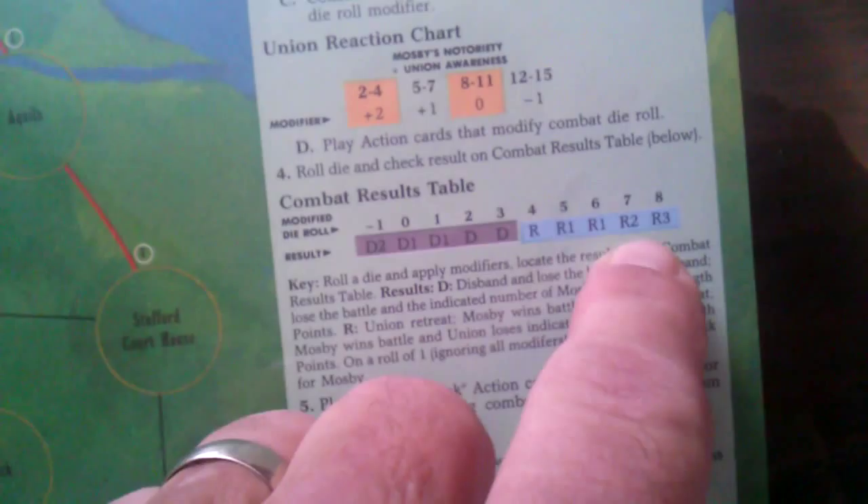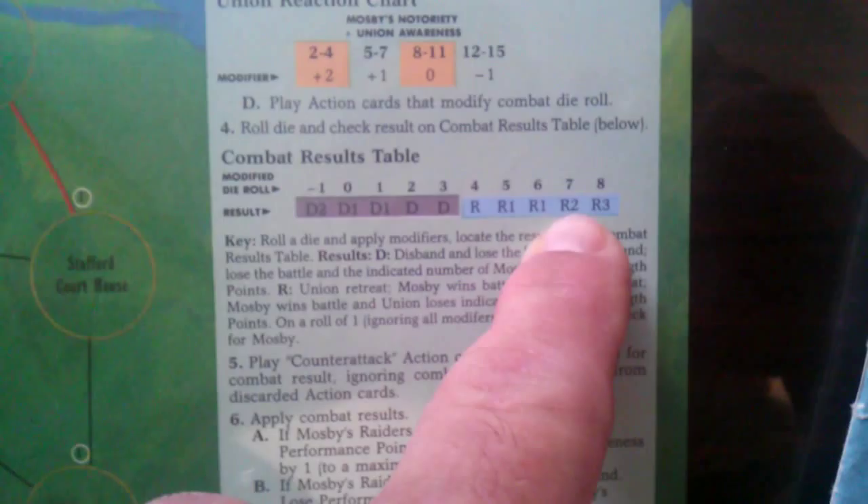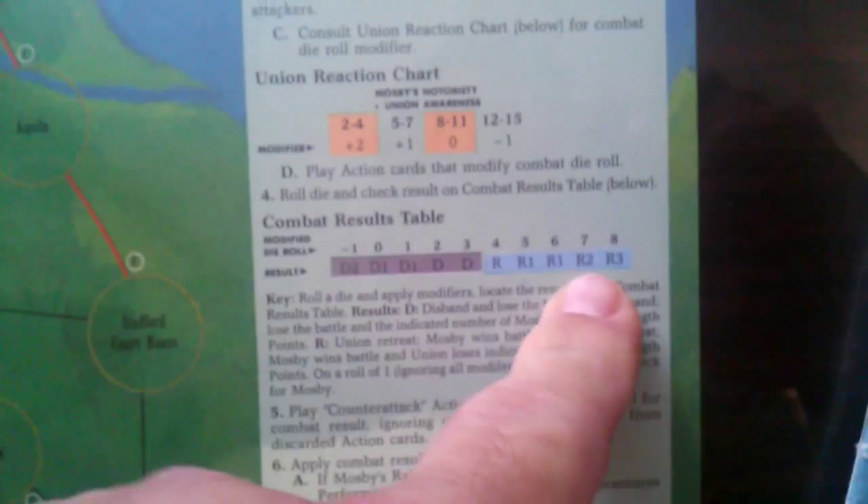We roll the dice: a three, plus four gives us a seven. The result is R2 — Retreat, eliminating two strength points of the unit, which only had one. So the entire unit is eliminated. For winning a battle, the performance points are one plus the strength of the unit (which was one), so we get two. And Union Awareness goes up by one.